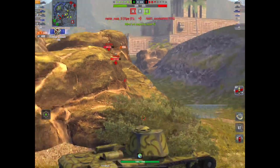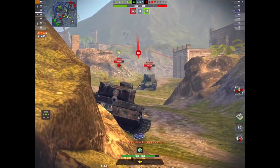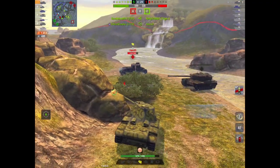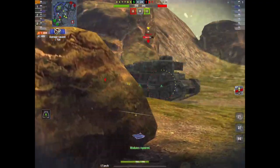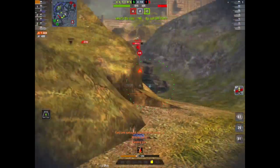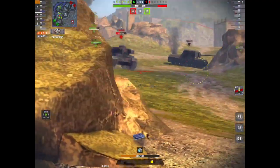Here we go — I've done 1,346 damage now, though I haven't killed anything. The Tiger P — I'm not focused on him, I'm more focused on the SU-100Y because he's got a bigger gun. Tiger P doesn't give me too many problems. He tracks me, I repair the tracks stupidly because they didn't need repairing, and then he sets my engine on fire and I've got no repair kit left. He basically got a load of free damage because I was too quick to repair my tracks.